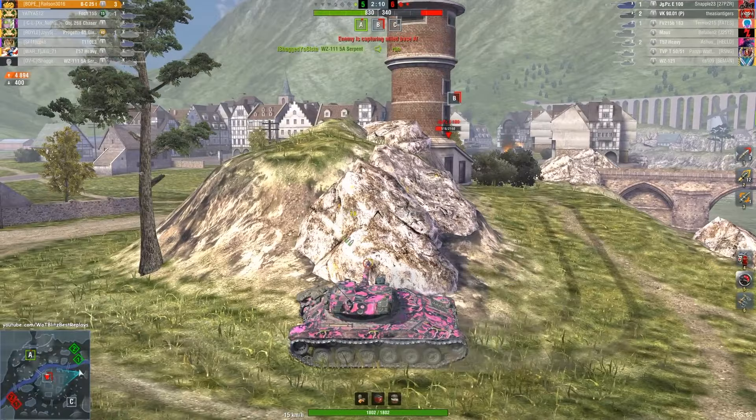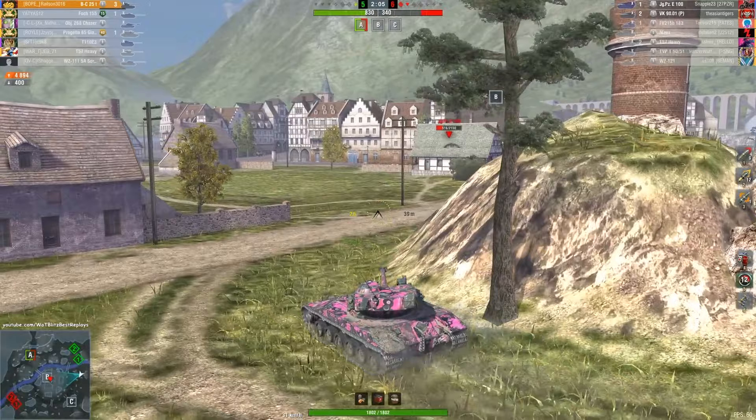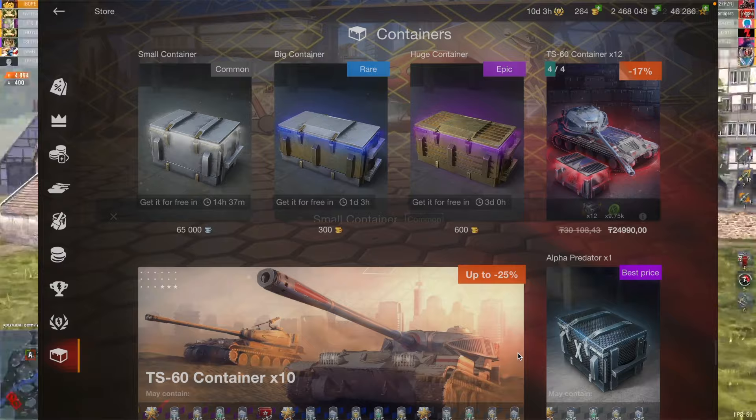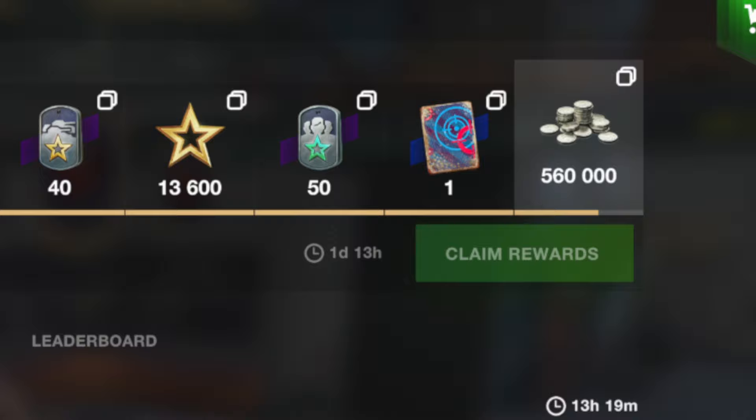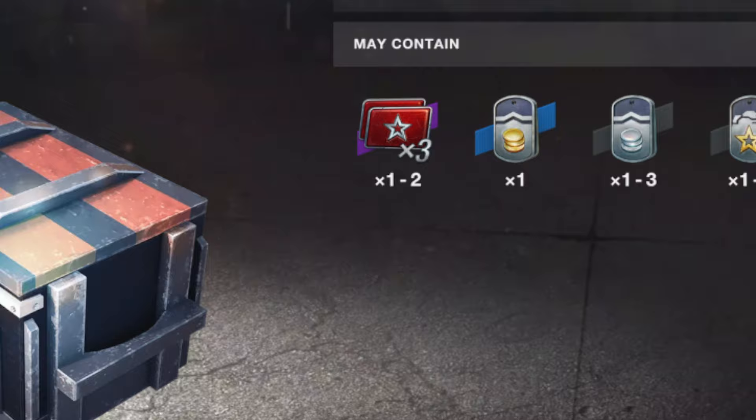Another important point is to open free containers on time. You can open three of them daily, but you can also open three more for 60,000 credits each. I recommend not being stingy and opening six containers every day, because they can drop many useful items and gold is not uncommon. Also, try to complete battle and clan missions. It's best to find an active clan and farm weekly rewards together with them — there's a lot of interesting stuff there, including X3 multipliers which often drop from clan mission containers and will help you quickly farm experience for a new tank.